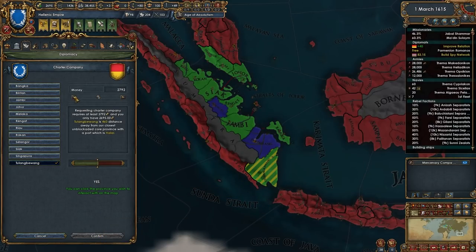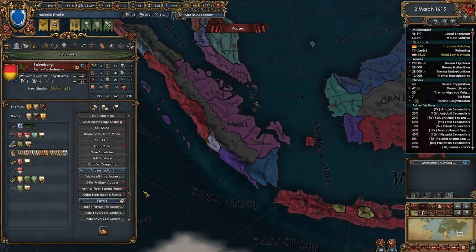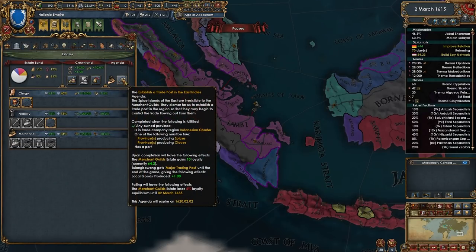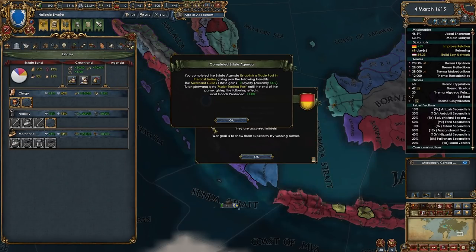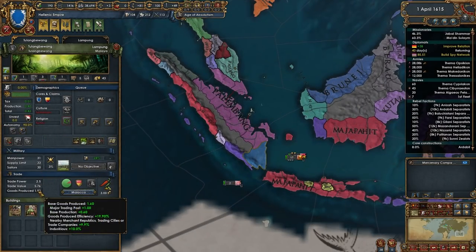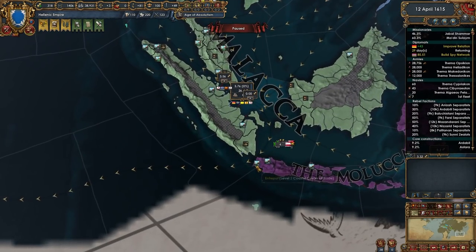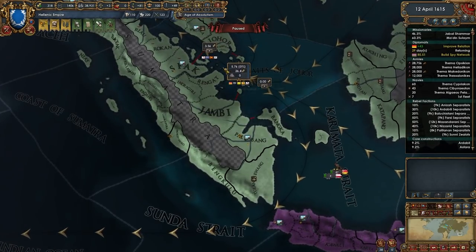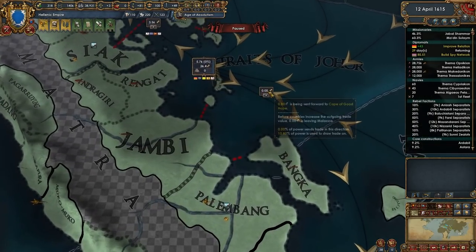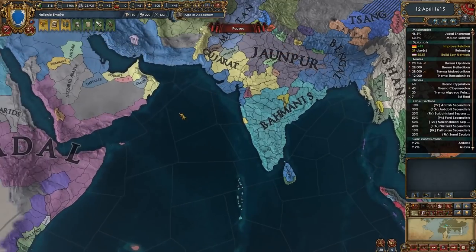There we go — very expensive. That will get this one done here, which will give me some goods produced in that one province. Very good. None of it is getting steered out for the most part — literally zero towards the Cape of Good Hope. What else we have here? This is going towards Bengal. I don't care.